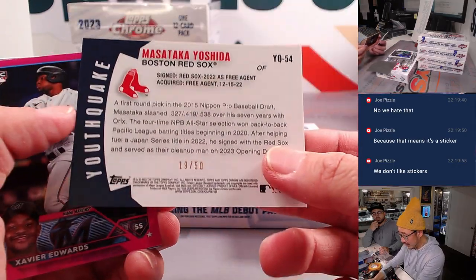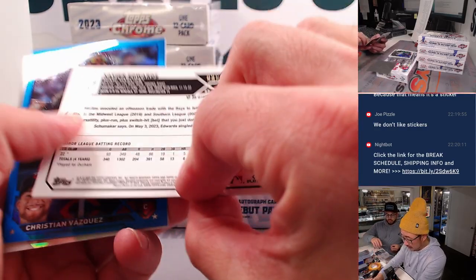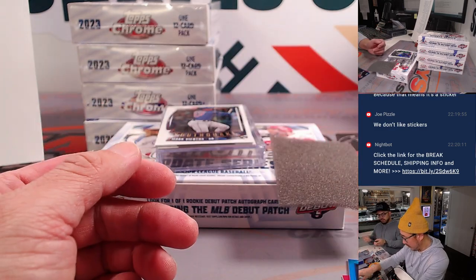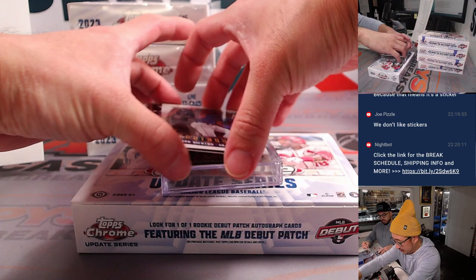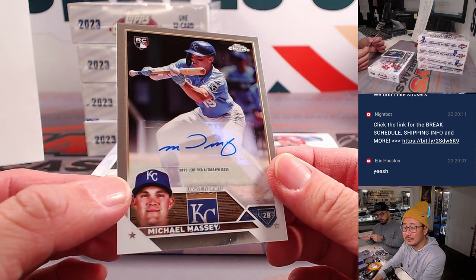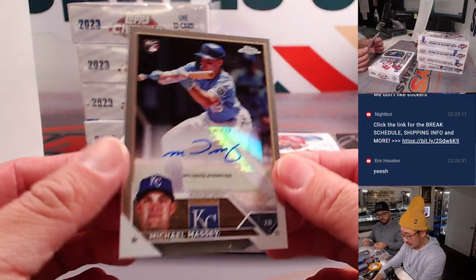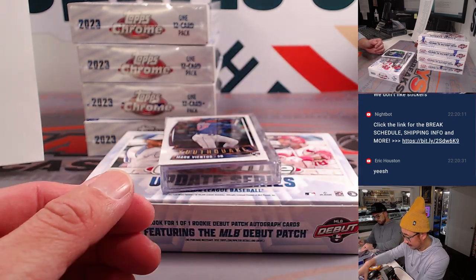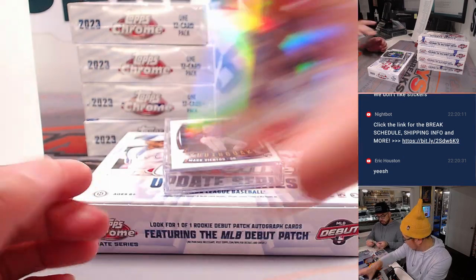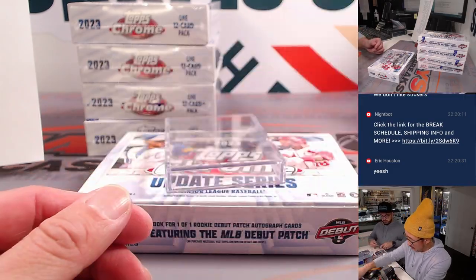And we got a nice Youthquake Masataka Yoshida, 19 out of 50 — that's a fun rookie to watch. I know he's a little up there in age but I still think he's going to be good. Savior Edwards to 399. Christian Vasquez to 150. Mitch Hanegar photo negative. Your autos — we have a Michael Massey. You can see that sticker right there. Him and Bobby Witter, the future. Michael Massey, Josh Exline with the Royals. Yeah, that sticker just says Topps Certified — pretty cool. And it would be even cooler with more on-card autos. Pete Alonso — nice autograph for the Mets. That's going to be for Kevin M and the Mets, who got the Mets in the filler — and this Youthquake card also going your way.